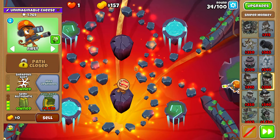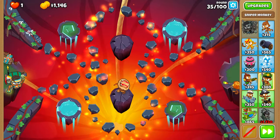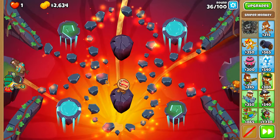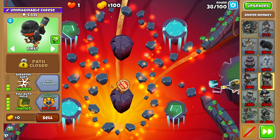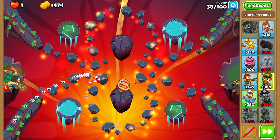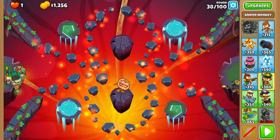You should be able to afford semi-auto at the beginning of round 34. In the middle of round 38, you should be able to afford the best meme tower in the entire game, the 0-2-4 sniper. But it might actually be good — maybe Infernal is just that easy.